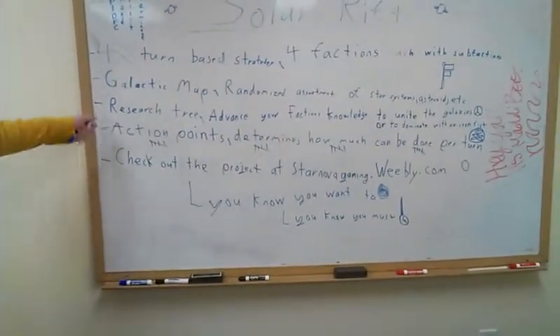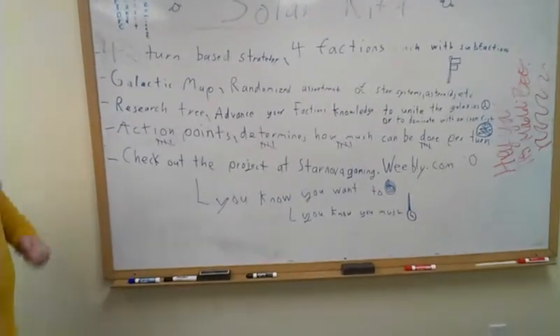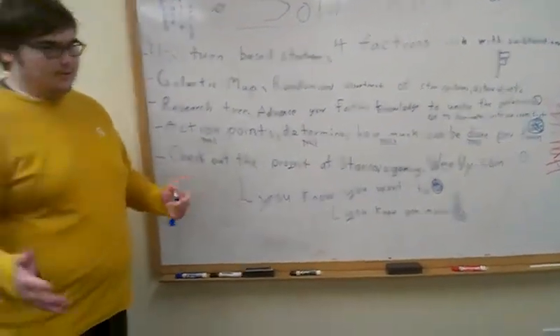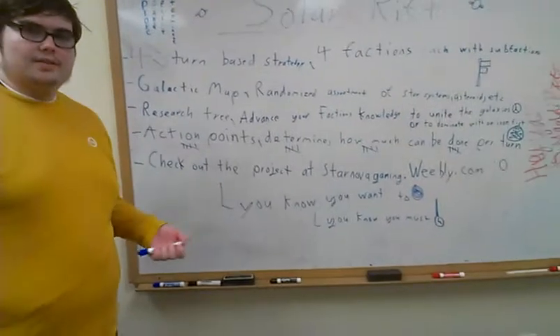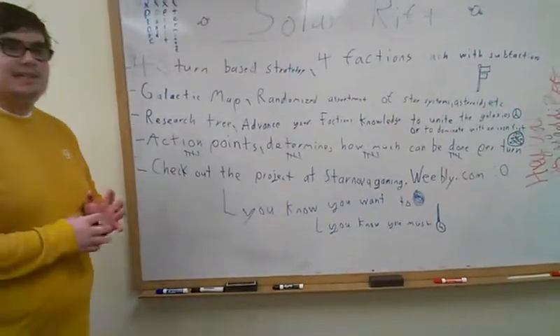We also have the research tree, which you can use to advance your faction's knowledge to unite the galaxy like a hippie, or to dominate with an iron fist like a dictator. Your choice. The research tree will have things like ships to research, buildings to research, governments, religions — and it'll be all your choice on how you want to enlighten your civilization.